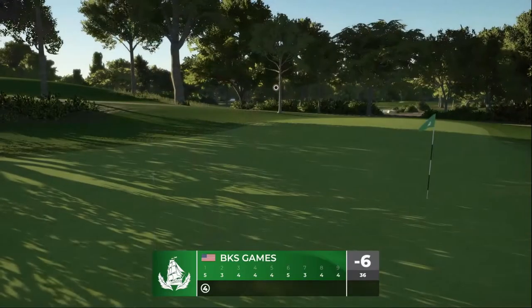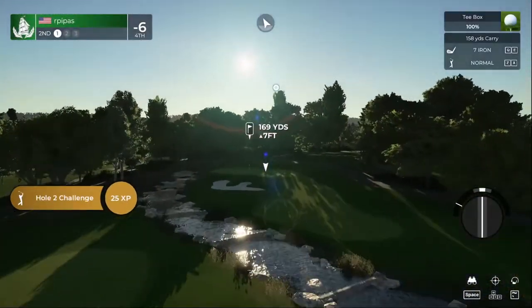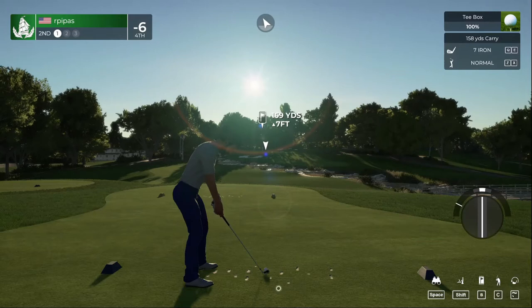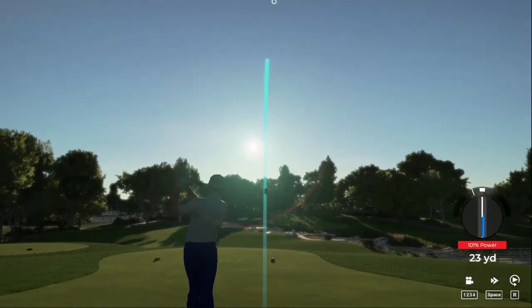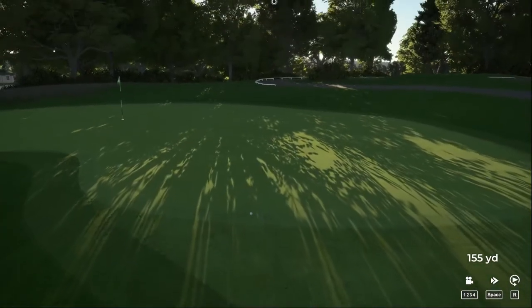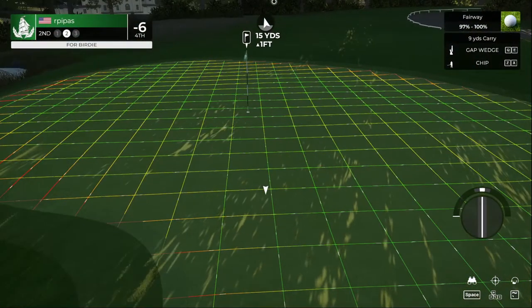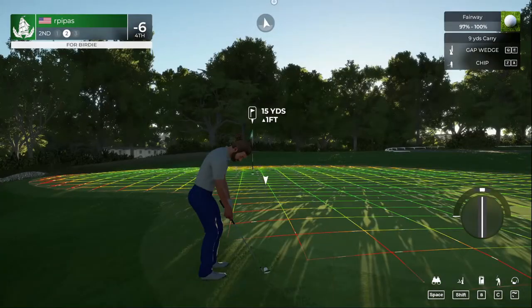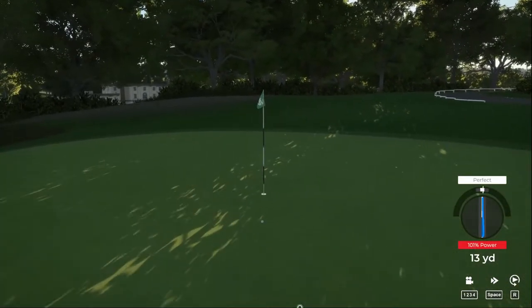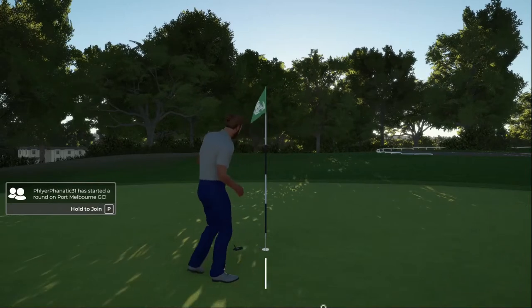I'd love to get to double digits - we will see. That would be pretty much doubling our score, but we are playing from the front tees. A false front is not going to allow us to stay on the green - a little wayward on the approach. That's alright though. Second shot here on the second hole. Alright, get a little roll forward, tap-in par. Move on to the next on the chip shot.